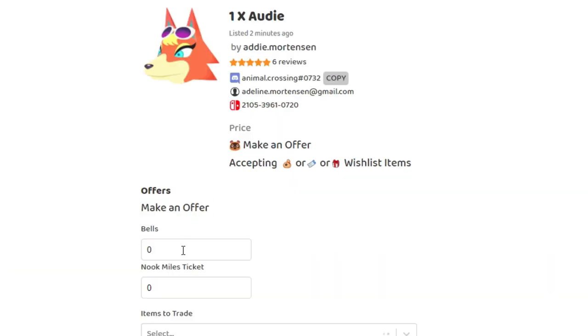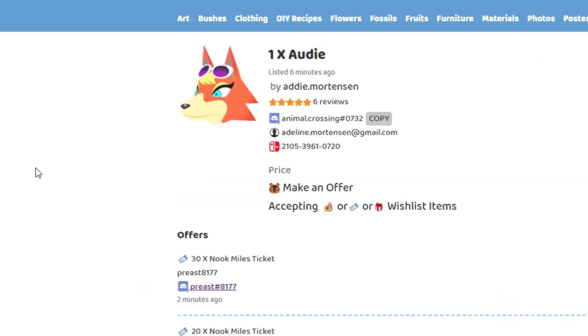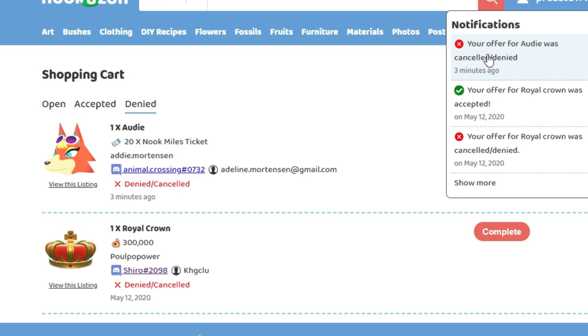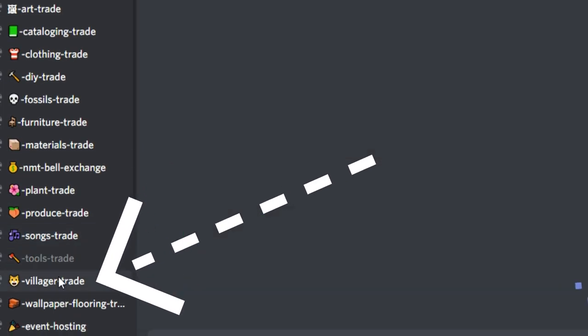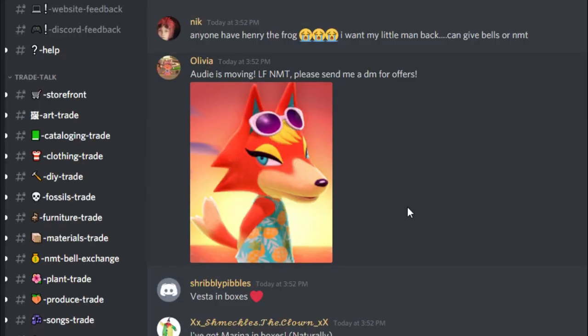I made an offer of 20 Nook Mile Tickets and the offer was immediately declined. I put in another offer of 30 Nook Mile Tickets and then the offer just kind of sat there — I'm not sure if the person actually saw the second offer come through. While I was waiting, I went over to the Discord server and found a channel inside the server called villager-trade. I started browsing through and found someone there that was also wanting to trade Audie for some Nook Mile Tickets.